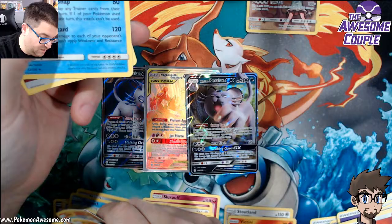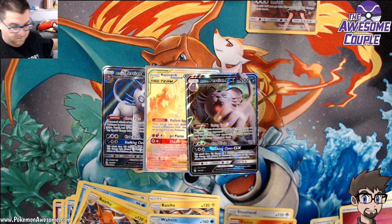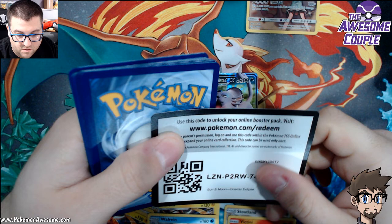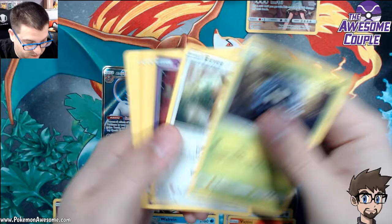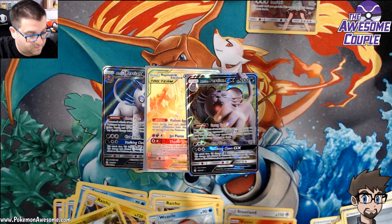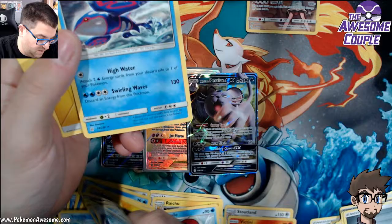So we are going to continue with the rainbows in the new set, just to let you know — the rainbows are going to have a little extra flair to them, they're going to be a little more sparkly. We're also going to get sparkly full art trainers or gold trainers. Tag teams are gone by the wayside — no more tag teams. Usually gimmicks like that only last four to five sets, just like Prism Stars — didn't last very long.